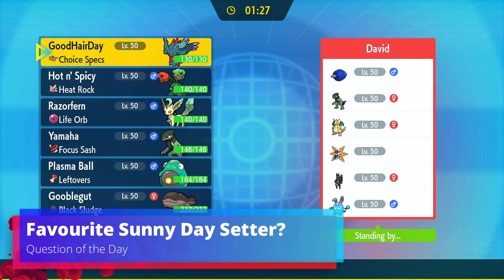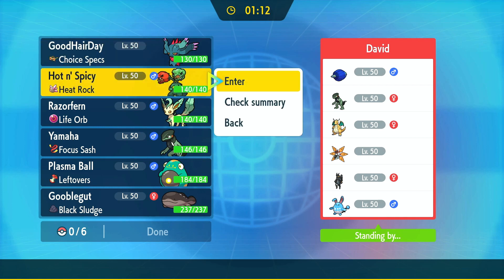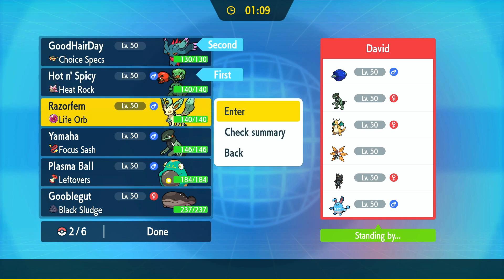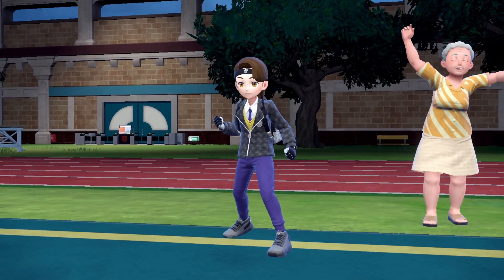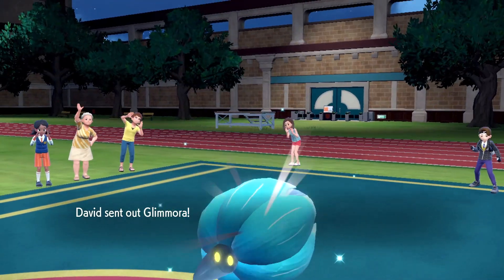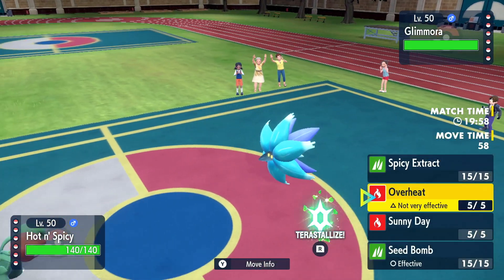We found a battle against David who has a Glimmora, Cyclizar, Dragonite, Iron Moth, Lokix, and Azumarill — honestly the most unique team I've ever physically seen. He's going to lead off with Glimmora, so I'm going to lead off with Hot and Spicy. I have special attackers to deal with Glimmora because remember, Glimmora cannot set up Toxic Spikes unless it is hit by a physical move. Whoa — what did he take a picture of? That looks really cool. I've never seen the headband before. Wait, shiny Glimmora? I've actually been looking for one of those — really cool shiny.